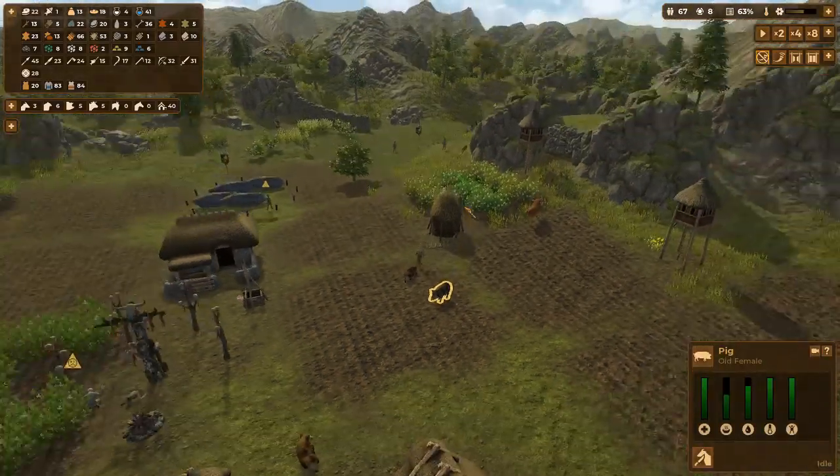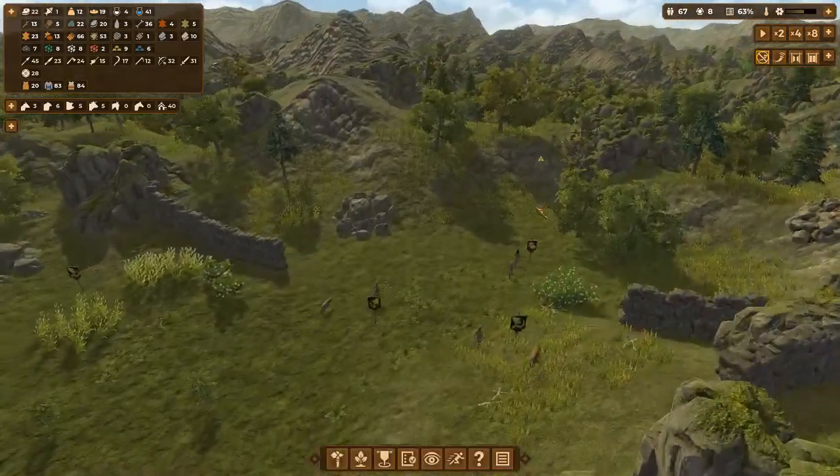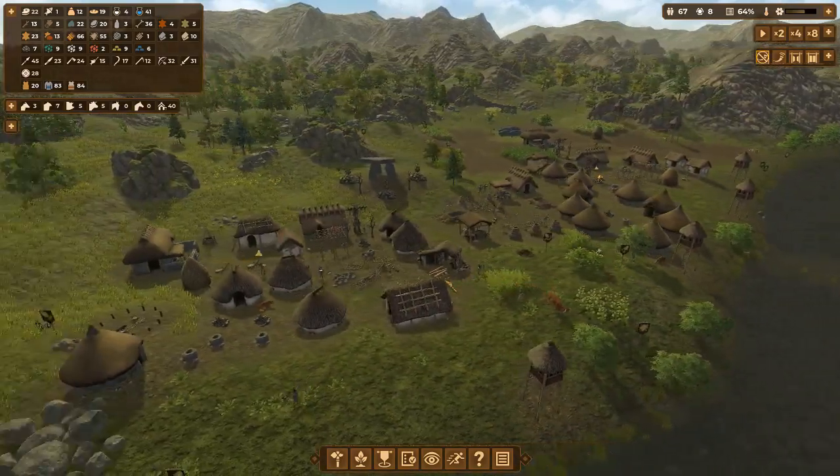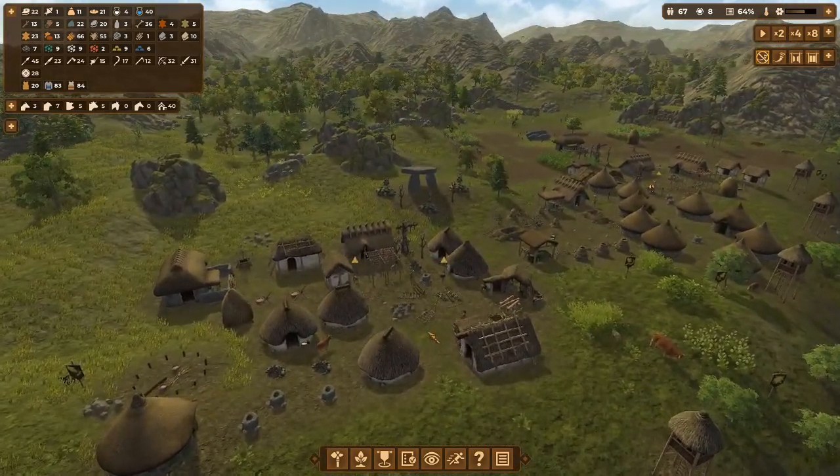What have we got over here? I've got some more pigs. You're off hunting over there - bring back some more livestock. We'll see if we can get like 10 of each, that seems like a good number.